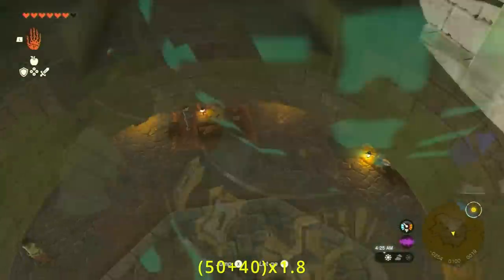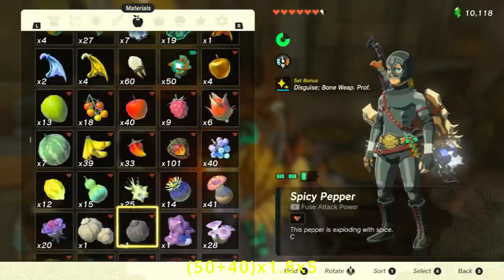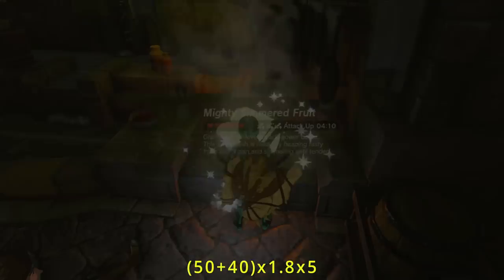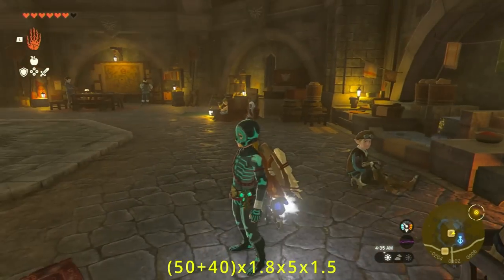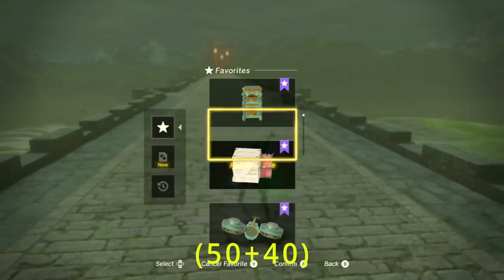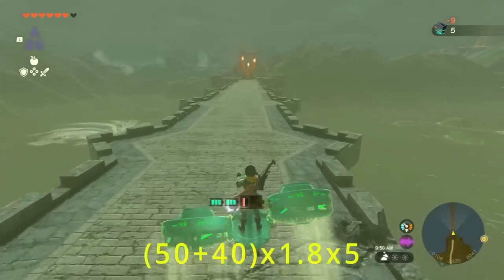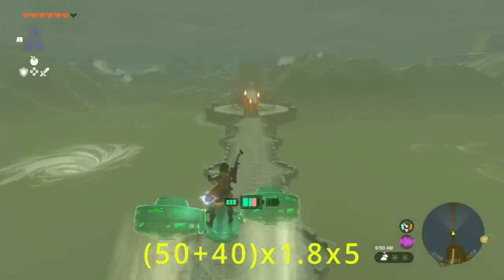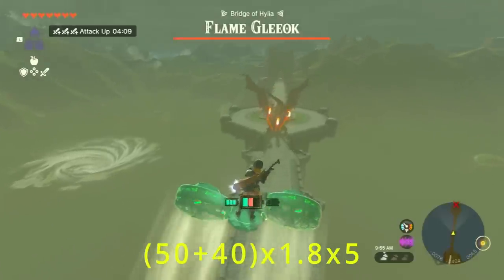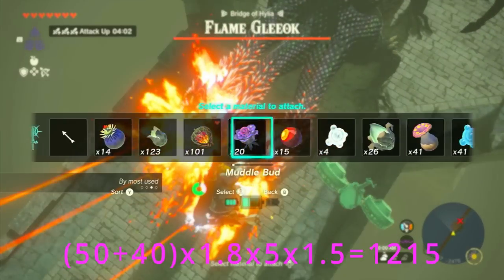So now we can add a multiplier of times five to the damage we'll be doing, which puts us at a really high number. But we're going to get it even higher by cooking a dish with five mighty bananas, which is going to give us another 1.5x multiplier to our attack. So now we have the Royal Guards Bow with a Gibdo Bone on it, a 1.8x multiplier from the Radiant Armor Set, five times arrows from the upgrade swap, and a 1.5x multiplier from the five mighty banana dish — bringing our grand total to 1,215 damage per shot.